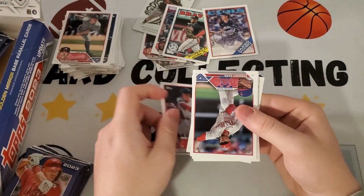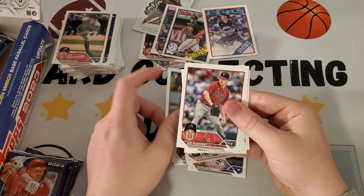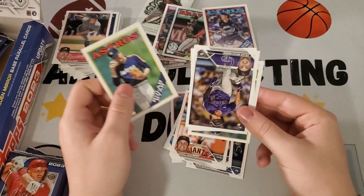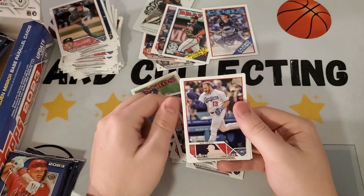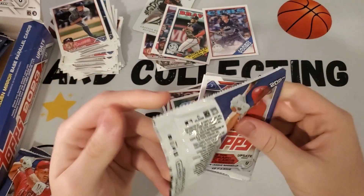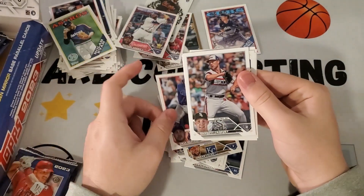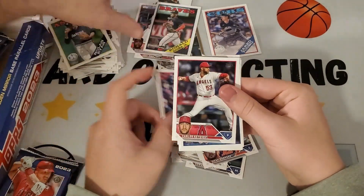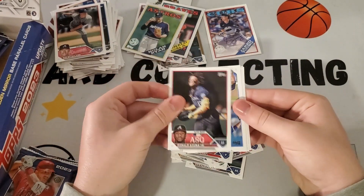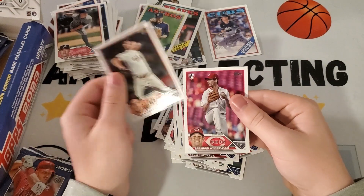Masataka Yoshida rookie debut — not bad, that's a good one. Gregory Soto, Jeter Downs rookie, Oswald Peraza. Got a nice Nolan Ryan 88-style card. Lindsey plays hero and thriller, Jordan Lyle. Omar Narvaez, Kerry Croche, Gabriel Moreno rookie debut, Kenta Maeda, Gavin Stone, Ronald Acuna All-Star Game card, Cody Bellinger, and Brandon Williamson.